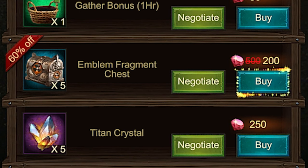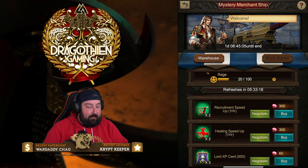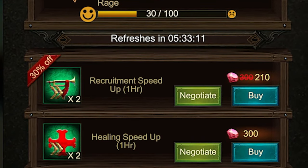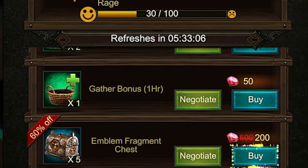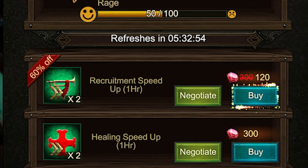You can go ahead and hit Buy, or start negotiating another item. For instance, we have the Recruitment Speedup here — let's negotiate that. That's 30%. We're still building rage because we haven't bought anything. But you can see that even though I started another negotiation on a different item, the Emblem Fragment is still highlighted at 60% and ready to buy. Let's continue negotiating the Recruitment Speedup — still not at 60%. There we go, now we're at 60% again. Don't buy it yet.